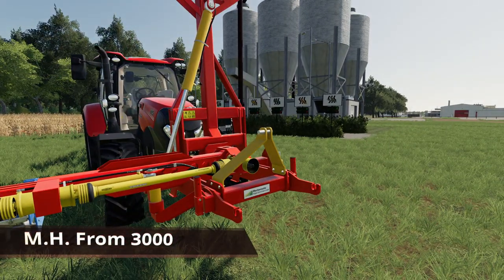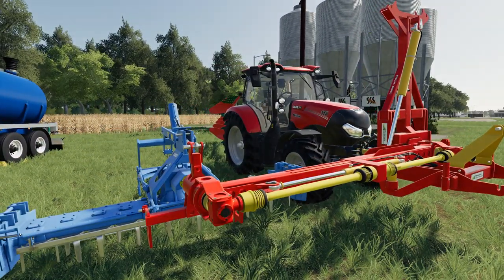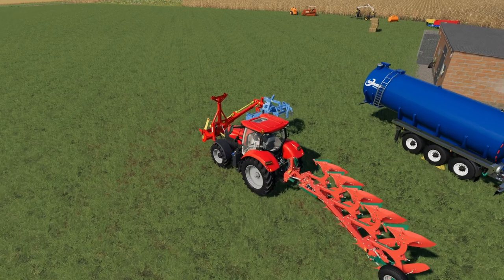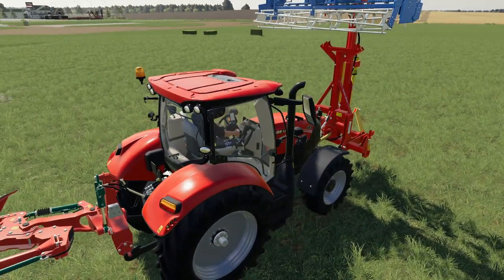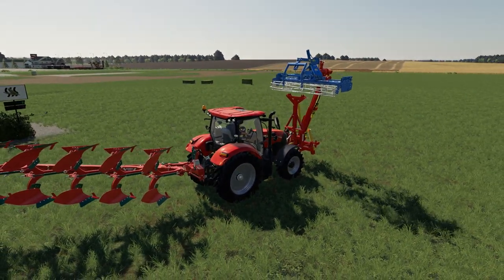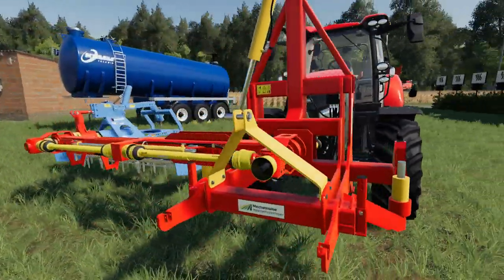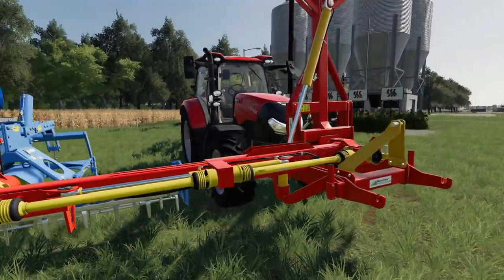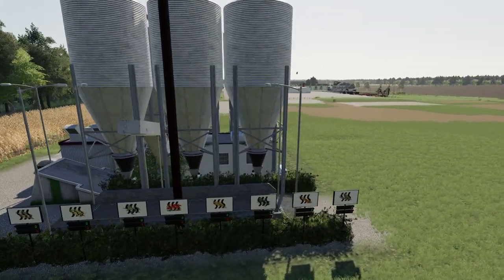Here we have the MH FRM 3000, very similar to the Roto Arm from a few weeks back. It lets you attach a power harrow and as you cultivate, the arm swings back and forth. You can switch sides or neutralize it to center position for transportation. It works in conjunction with your plow so you can plow and cultivate at the same time. It does recommend 300 horsepower to operate both simultaneously.